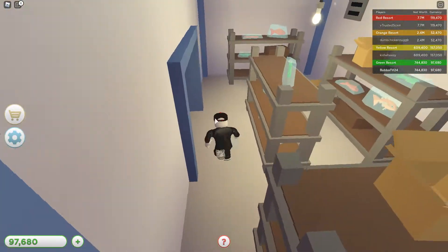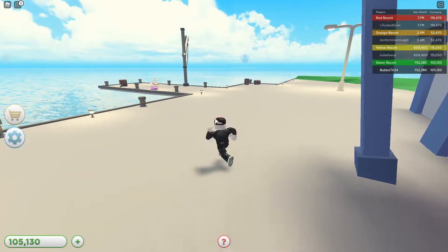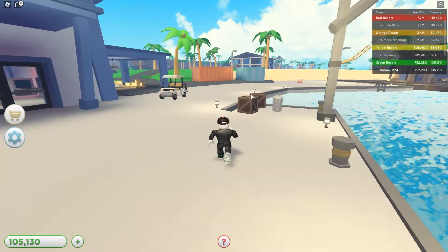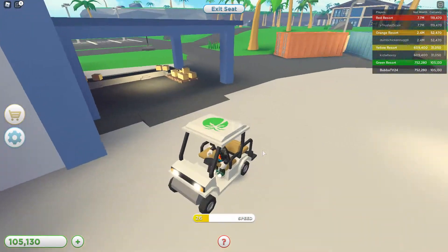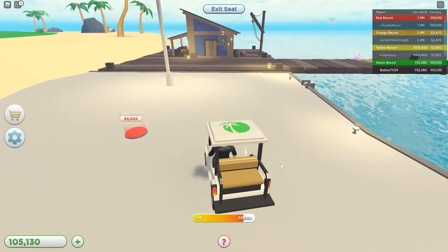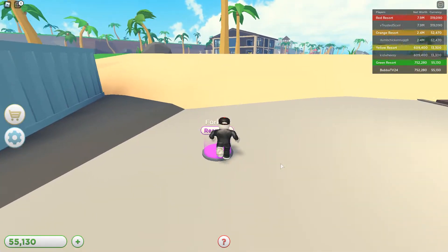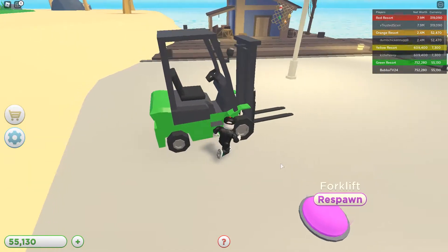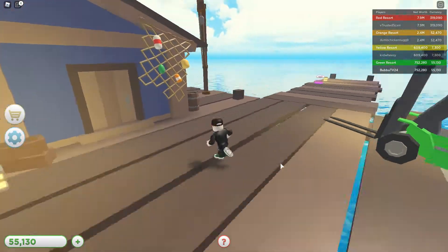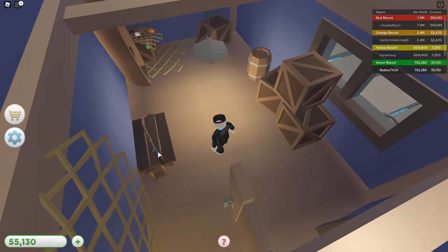Let's grab a little bit more money. We got our boats over here — we have a speed boat. Over here we got some boxes and crates to the left. This is a forklift — let's see what this does. You can spawn the forklift; I don't think we can actually do anything with it but it is kind of neat. We got ourselves a little hut over here that honestly I don't think does anything — it's just a hut.